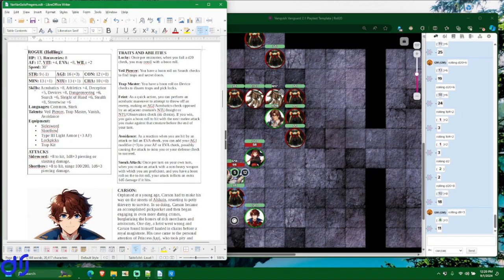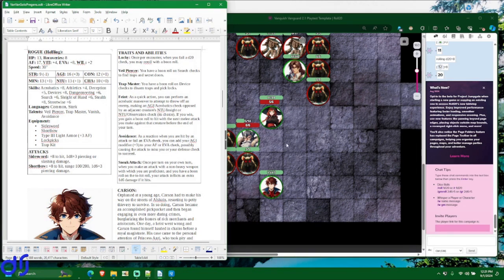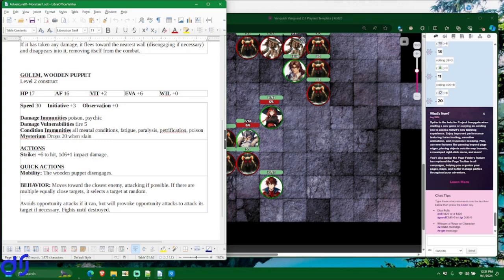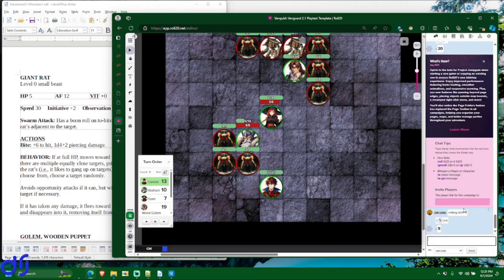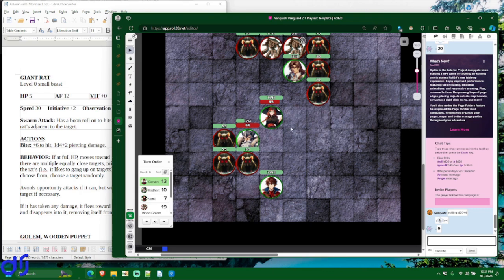He makes an Acrobatics check — he has plus eight Acrobatics, so he rolls d20 plus 8 and gets a 20. The target can make either an Insight or Observation check to try to beat that. The rat has a plus four Observation — it gets a nine, so it failed. Even if Carson wasn't flanking, he would get a boon roll for having succeeded on the feint by getting a higher Acrobatics result than its Observation check.